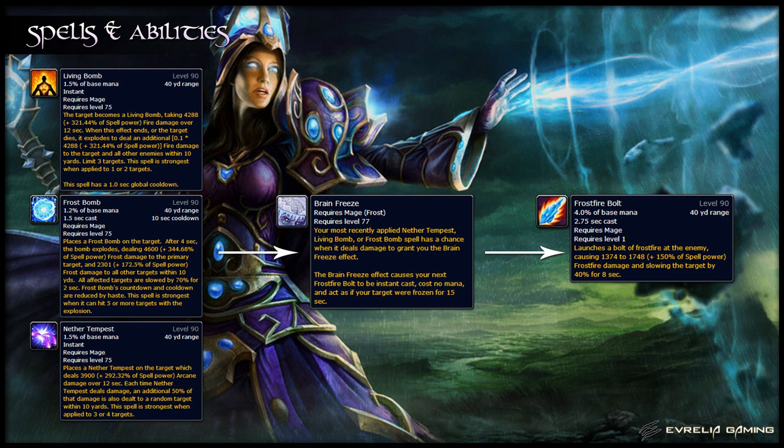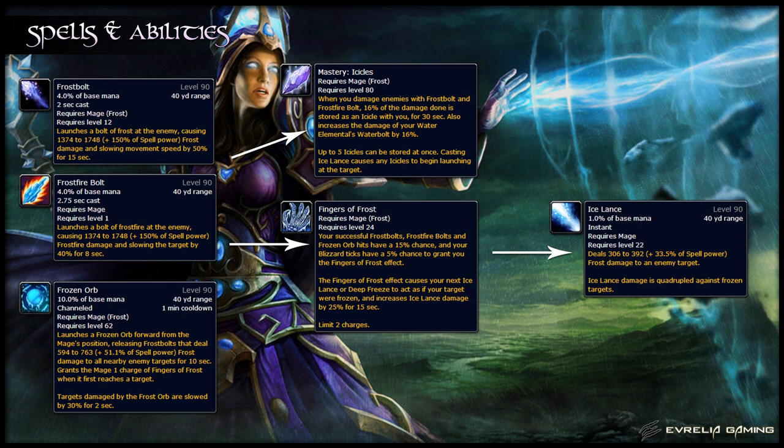Brain Freeze causes your next Frostfire Bolt to become instant cast, costs no mana, and acts as if the target was frozen, allowing it to benefit from Shatter, making it much more likely to crit. Frostfire Bolt is only worth casting when you have this effect. It does damage to the target and slows them if they can be slowed.